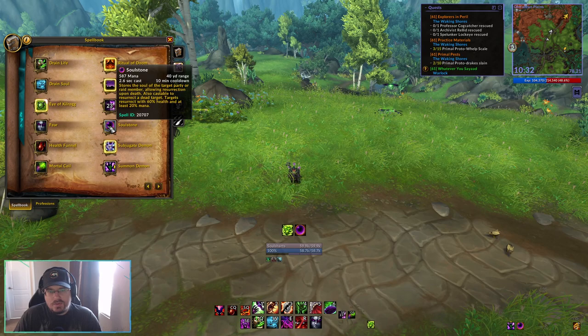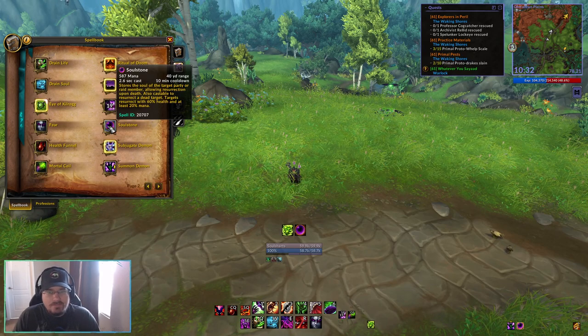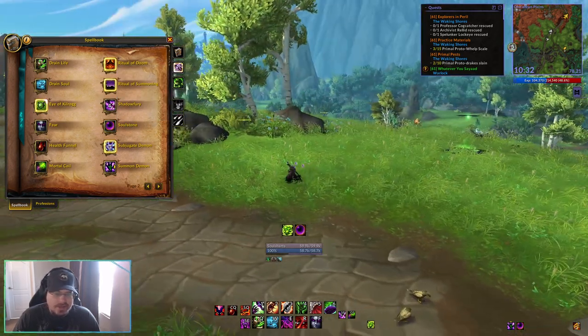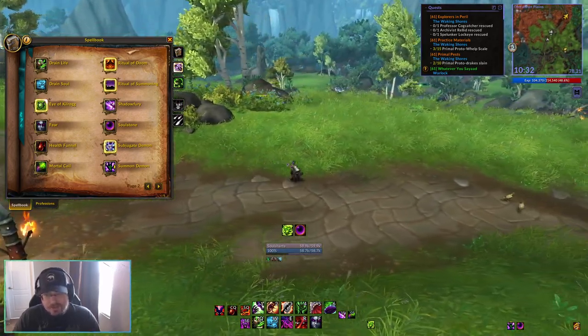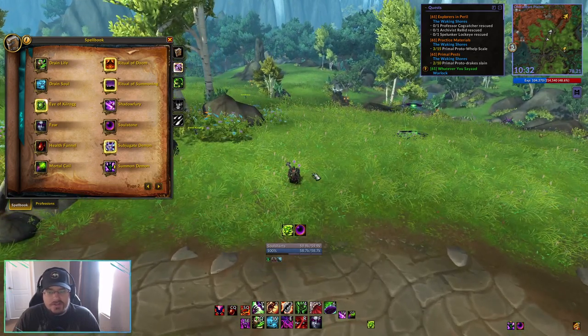Next we have Soul Stone, which will store the soul of a target party or raid member, allowing resurrection upon death. You can also cast it to resurrect a dead target — targets resurrect with 60% health and at least 20% mana. Mainly we're going to cast this on ourselves. Maybe if you're playing with a party and you have a tank, you could cast it on the tank, but if you're playing solo we're just going to keep this on ourselves at all times so that if something goes wrong and we die, we can resurrect right on the spot.